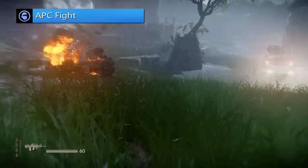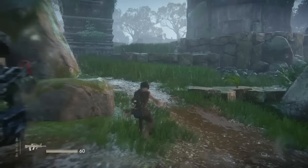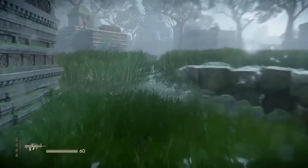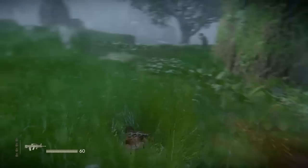We're finally out of Chapter 4 and this is Chapter 6 — the APC fight. This one is definitely a tricky one. Do not get out of this long grass until the APC is 100% behind that building, because it will see you — this thing has some crazy vision. General rule of thumb: always be on the lookout for the APC, because if it sees you, it's game over. It will instantly see you.